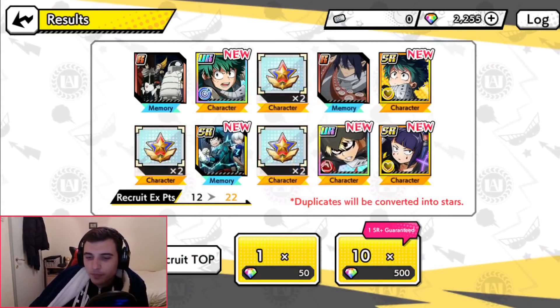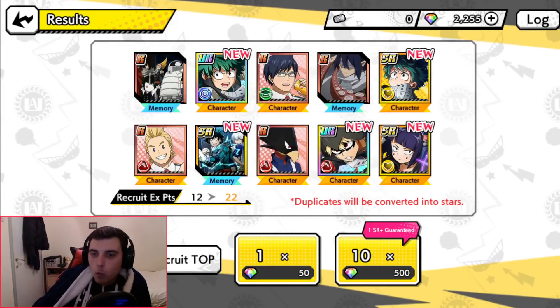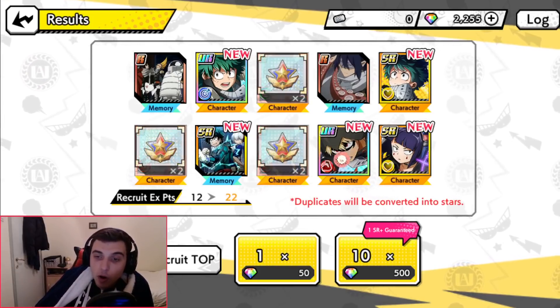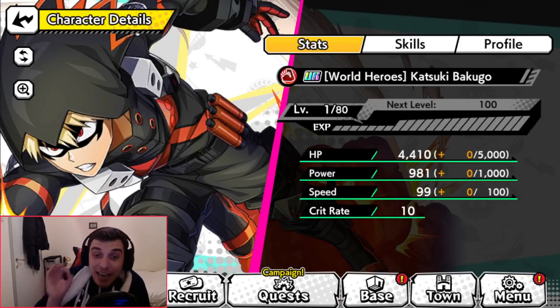And even good Kyoka Jiro — oh my god, okay Kyoka, I know how good this yellow Kyoka is! WR multi! I still don't believe it — I still don't believe that I pulled WR. One of them was this beautiful World Hero Mission Bakugo — insane! My PVP team on this second account will be god tier. I have red Todoroki now, I have red Bakugo!